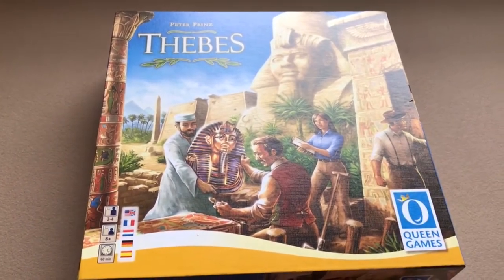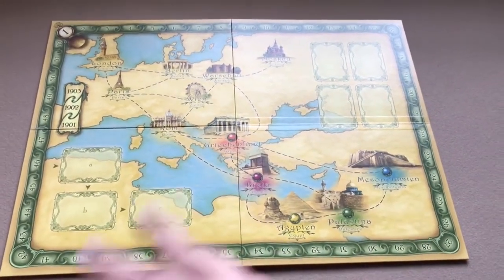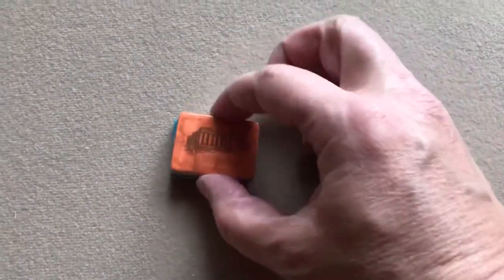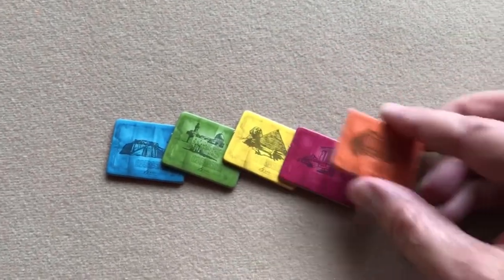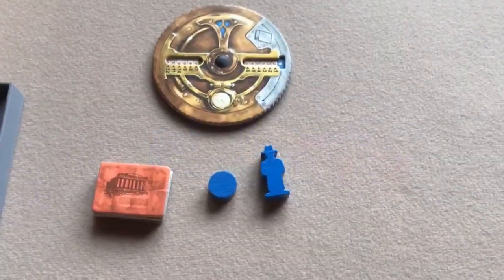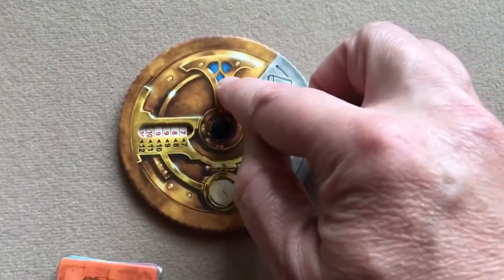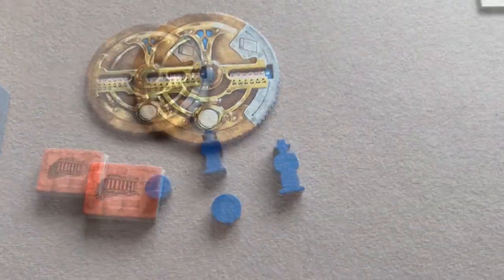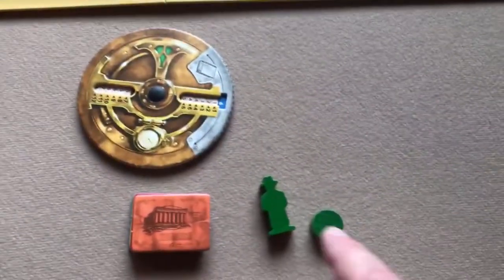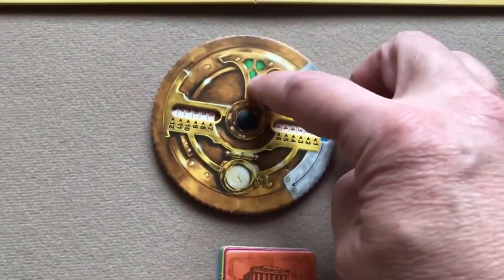Anyway, let's get started with setup. First, unfold the board and put it in the center of the table between all players. Each player will take a set of five excavation permission tokens — you should have orange, purple, yellow, green, and blue for each player. Each player will also take an archaeologist figure, a time marker, and a time wheel in their chosen color.